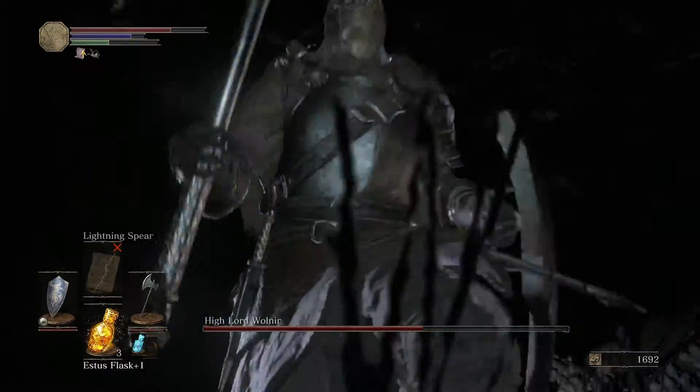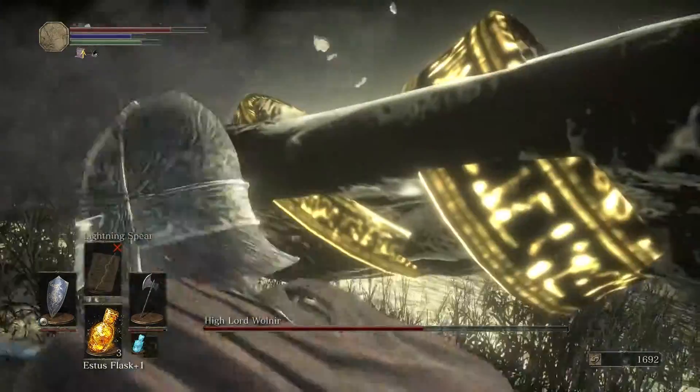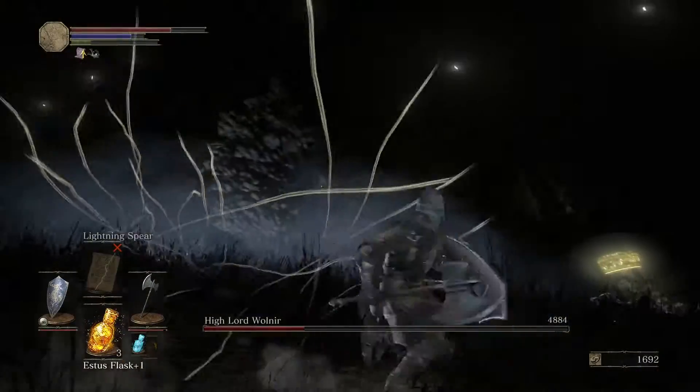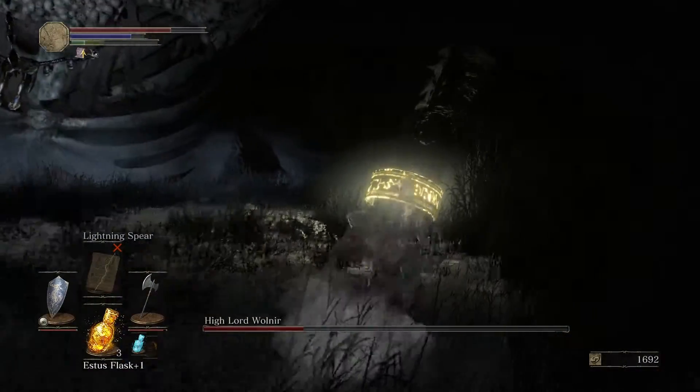You can see his health is already down just from that one bracelet. Once again you just chip away — take out the bracelets and you can see the health goes down really quickly.